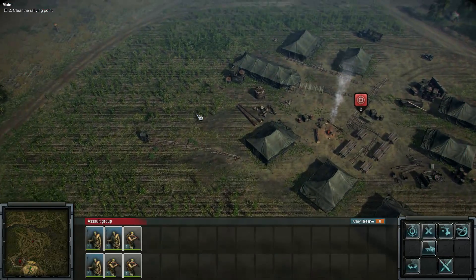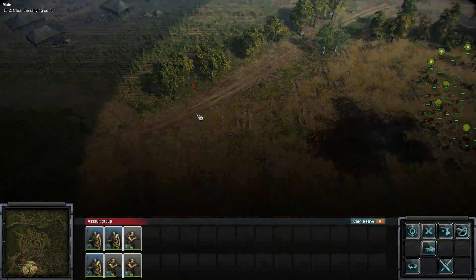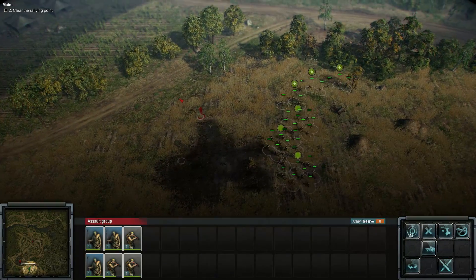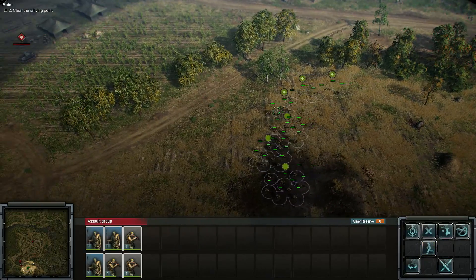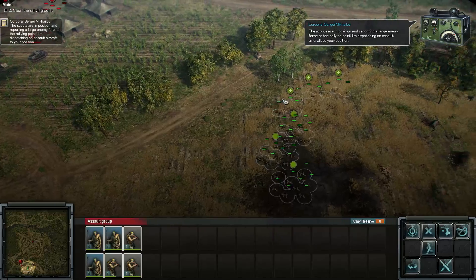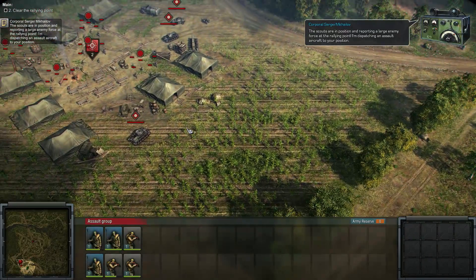The Germans have set up their rally point in the middle of what seems to be a canola or cornfield. Let's get ready to rock — hit the dirt. Where are our anti-tank squads? We've got a tank... Scouts in position, reporting a large enemy force at the rally point. Dispatch enemy — wow, we've got an aircraft at our disposal.